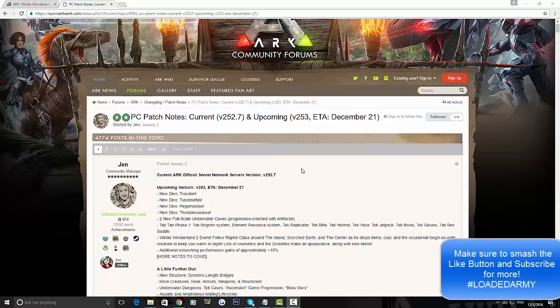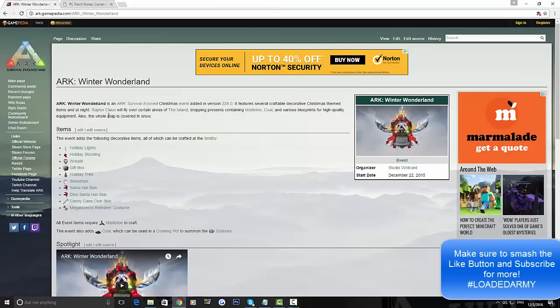We've already had ARK Turkey Trial 2 and the Halloween event Fear Evolved 2. Now we're going to look at what ARK Winter Wonderland 1 was and what's coming with the second one. ARK Winter Wonderland is an ARK Survival Evolved Christmas event added in an older version of the game. It features several craftable decorative Christmas-themed items, and at night the Raptor Claus will fly over certain areas of the island, dropping presents containing mistletoe, coal, and various blueprints for high quality equipment. The whole map is also covered in snow.